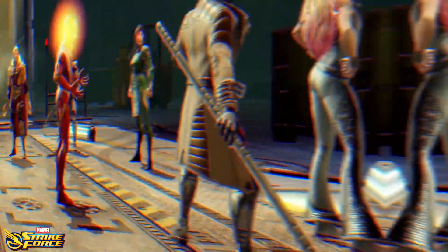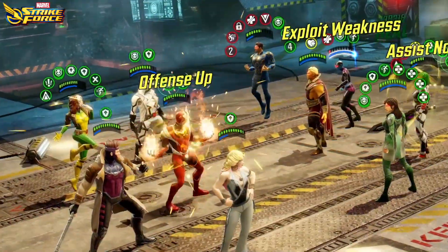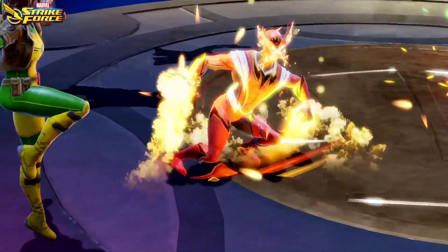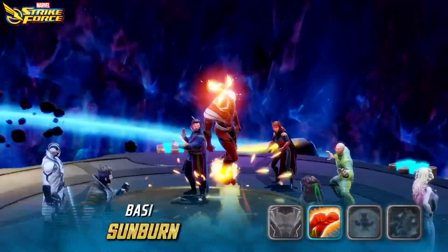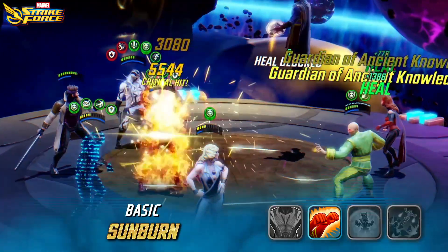Instead of gaining his power from the Sun, Sunfire heats up in battle with Offense Up, which his kit revolves around. He gains Offense Up on spawn in Cosmic Crucible, gains it after each one of his turns, and applies it to his allies.